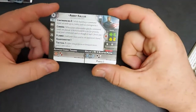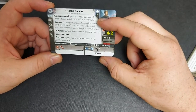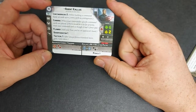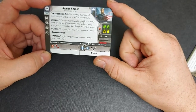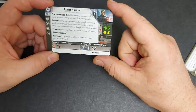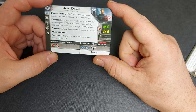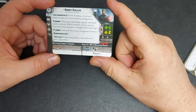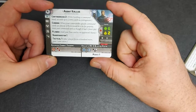Next we have Agent Kallus's profile card. He is Agent Kallus, Hunter of Spectres — a commander, unit size of one, 90 points. He has the Contingencies 2 keyword, so when building a command hand you can set aside two extra cards as contingencies, giving you a total of nine cards instead of seven, which is very handy. Cunning: when your commander-specific command cards are played, if there would be a tie for priority you can treat your card as if it had one fewer pip, so you can easily give up going first if you want and allow your opponent to make a few foolish errors.